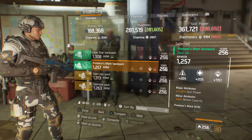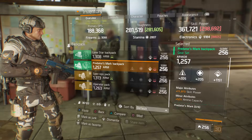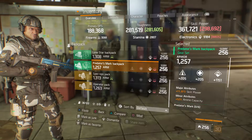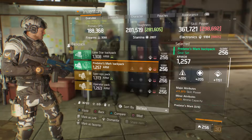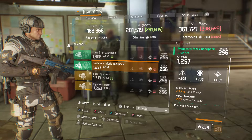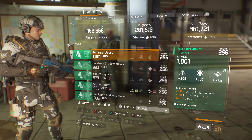I've got a Predator's Mark backpack with 1257 armor, 1151 electronics, 11,973 skill power, and 52% ammo capacity. Definitely be rolling out the electronics on the top three more than likely, or I'd be rolling out one of the major attributes — the skill power.